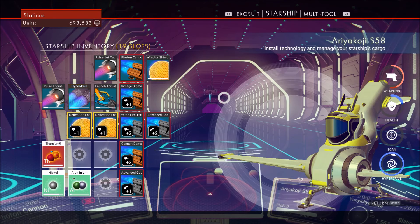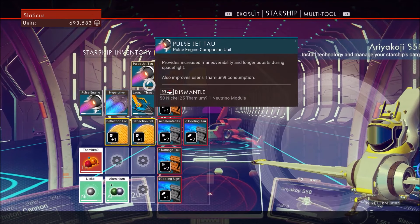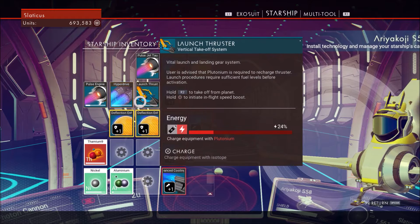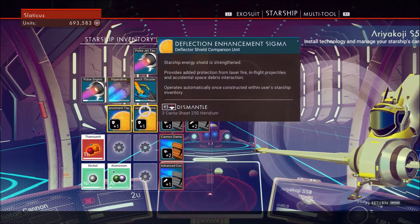I've also got the Pulse Jet Tau up here, which is a pulse engine companion unit. Unfortunately I can't get it to synergize, but that's okay. We do have double shields and double extra shield boost, which really helps in extended combat.